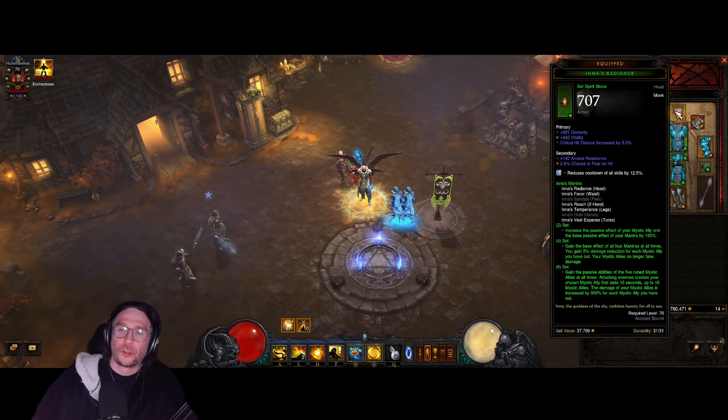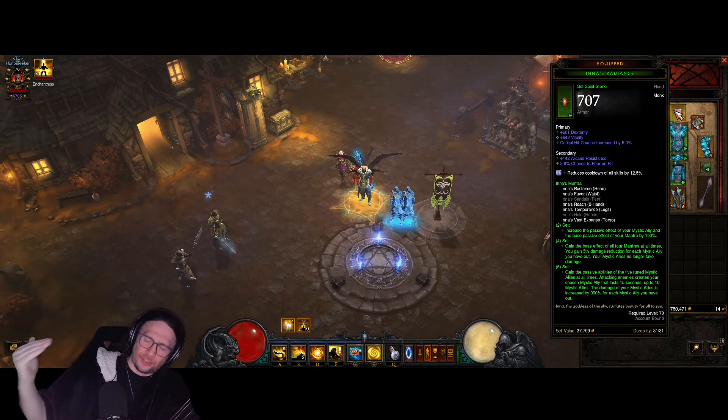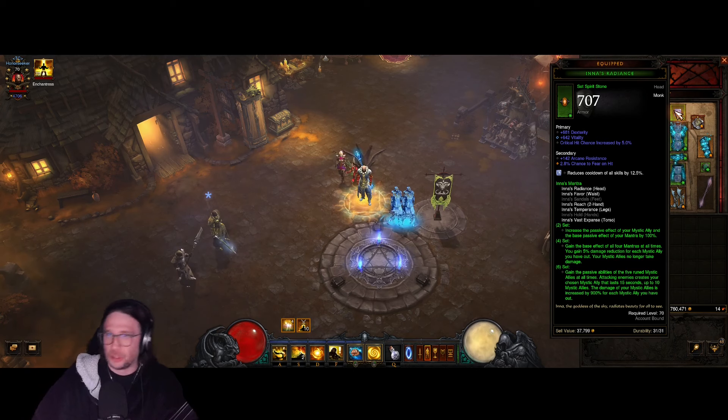For your Helmet, you're gonna go for Dexterity, Vitality, and critical hit chance increased. You want to hit 6%, or at least 5% — try to get 6% because it's gonna make you more powerful.